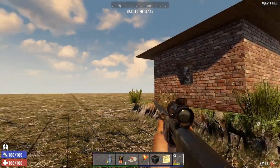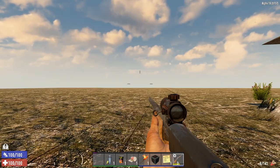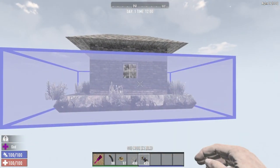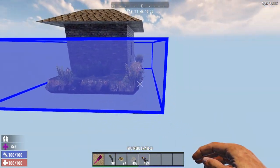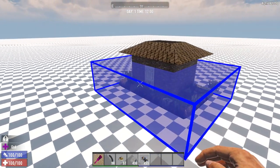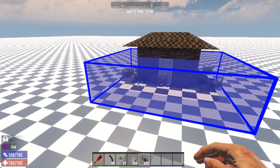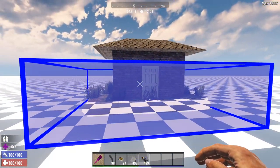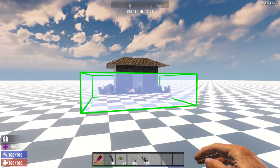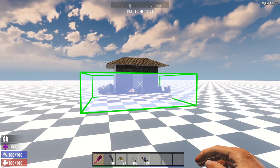Alright, I believe that's everything we have to cover for this episode. I'll show you one more thing before I jump out — if you go into debug mode and hit Escape, we can actually return back to the editor. We're back in prefab mode and we don't have a floor beneath us — we can fix that quickly. And we can even correct something if we notice there's a problem: we can move the ground level up so that when the prefab is tested, it will appear level. You can also resize this if you need to. That's how you export a prefab from your survival map into the Prefab Editor and create your own prefabs you can share with your friends.